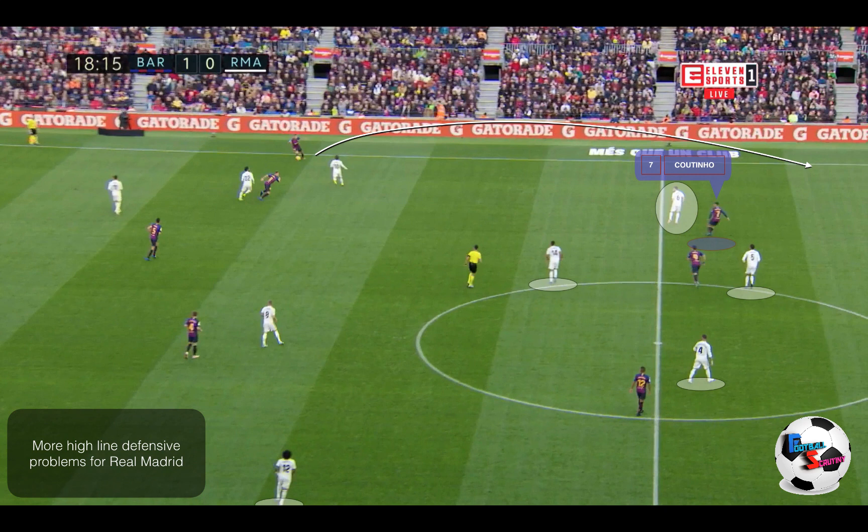This is the final example of the high defensive line from Real Madrid. Looking here, we've got the back four and Casemiro against Coutinho, Suarez and Rafinha. Again, no pressure on the ball. Nacho is on the wrong side of Coutinho — all they need to do is play a ball down the line and Coutinho is in. It would be a three against three; it's basically a race if that pass is made.